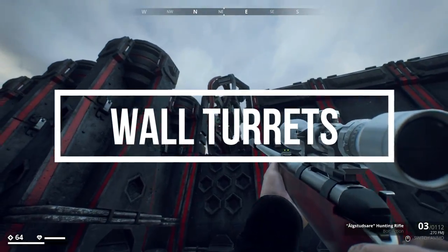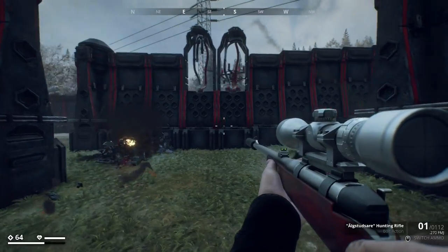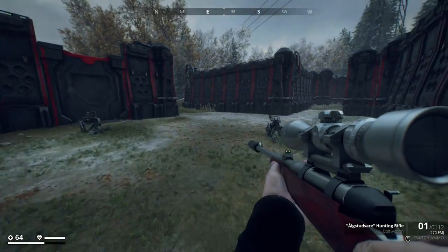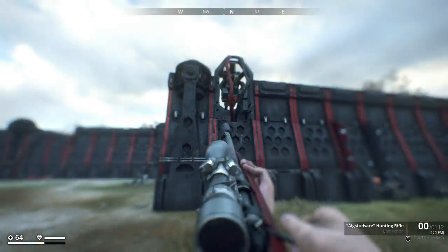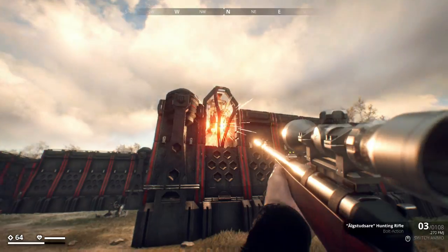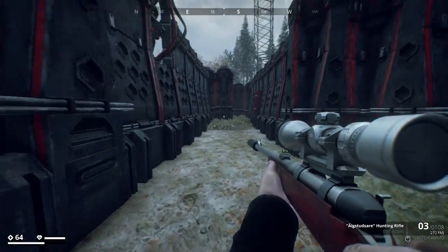Now let's talk about wall turrets for a quick second. Wall turrets are deadly, so being able to take them down efficiently is a huge deal. You can always launch an RPG at them, but sometimes a better, less costly approach is to head behind the turret and destroy its fuel cell. This one-shots the turret on destruction and is great if you're trying to be stealthy when taking down these bases.